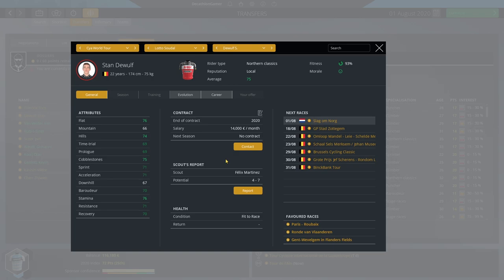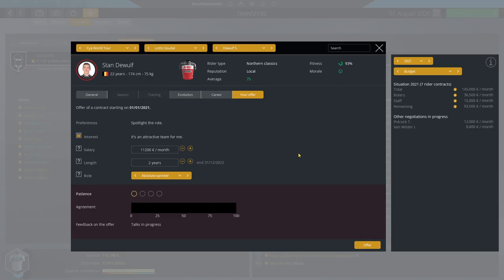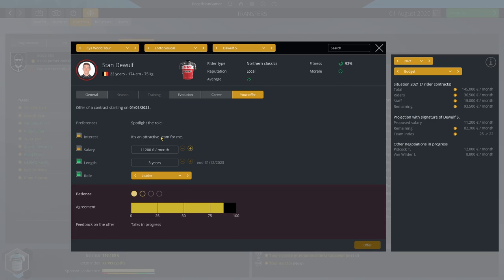With De Wolf at 22 years of age and high potential, it's still the type of rider we're looking for, so we take a chance and spend our nine dossier points. We try to offer a leader role with a three-year contract. The leader role is good, the three years is fine, but the interest and money come up a bit short. We've got three chances remaining in negotiations, so we go up by a small amount. They still don't like it, so we push a little higher — 14,000 is well within what we can afford.